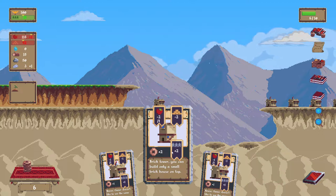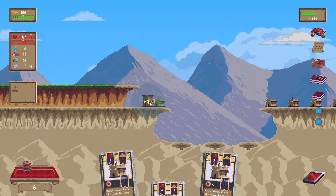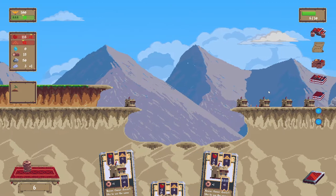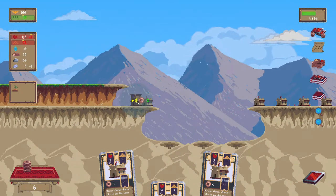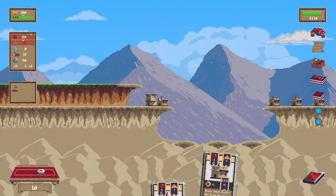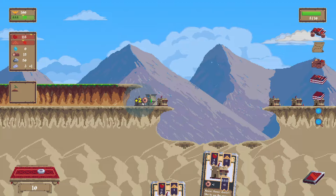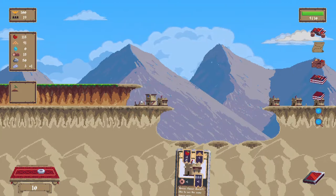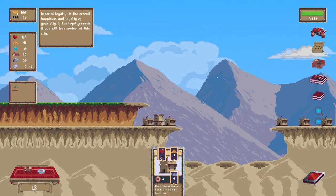Brick tower — you can build only a small brick house on top. Plus four coins, plus two population. We expect the two population. Can't go on top... this can go on top of this. But it gives a minus one to this. The one that's green gives a two and a one that's green. Wonder what that one that's green is. Let's look at the coins — ten. That one that's green might be loyalty.